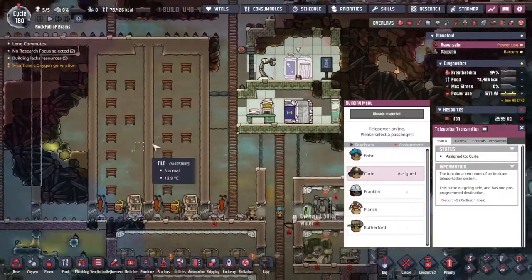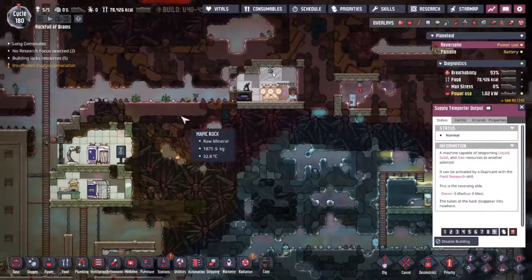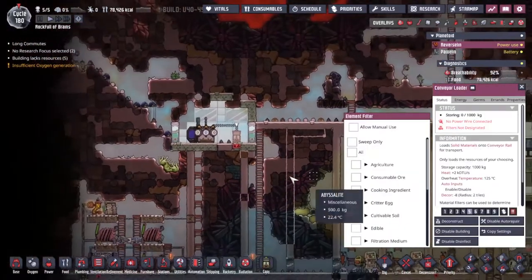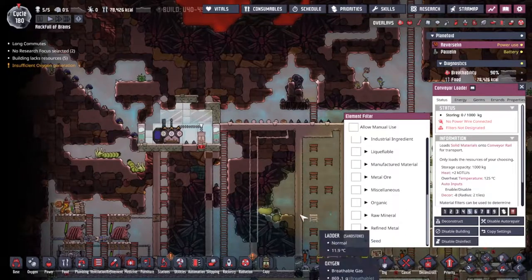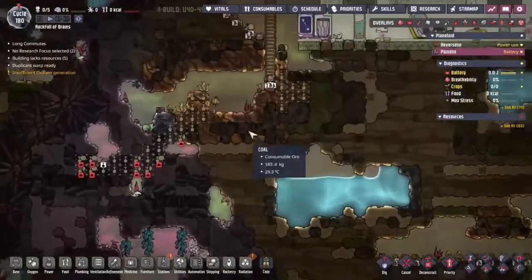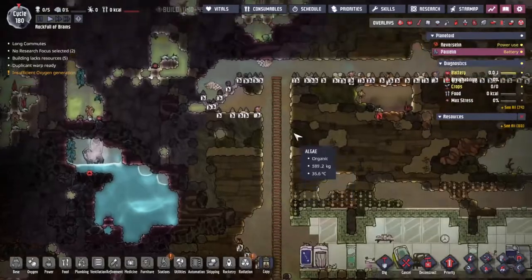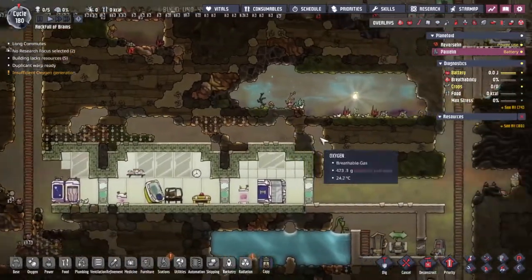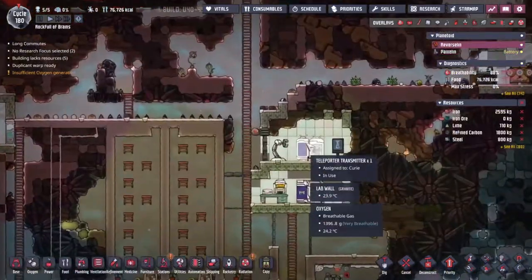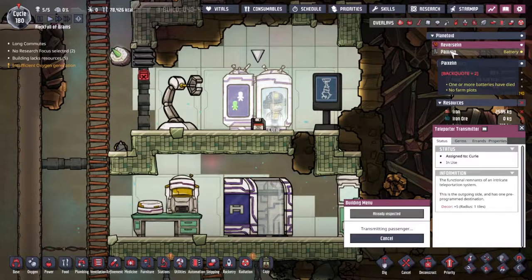I'm going to send Curie straight away and look for the teleport device. We've done this in past playthroughs where I actually send food through the teleporter to feed Curie while trying to get food sorted on the other side. There's a lot of water — maybe we could keep millwoods up and running, and bristleblossoms are an option too since there is dirt and sandstone available.